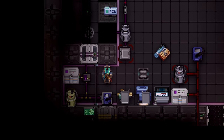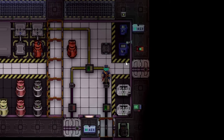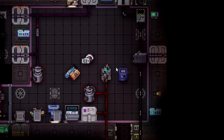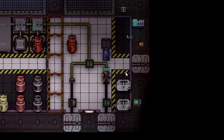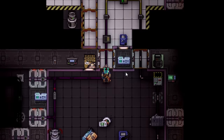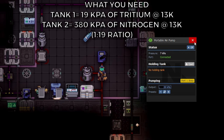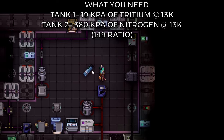The only thing you have to modify is these two areas where you have to add connectors, and also the pumps. The pumps are how you measure how much of each gas is going to go into your empty tanks. You set the tritium to 20 pressure, and you set the nitrogen to 380 or 400, and have fun.